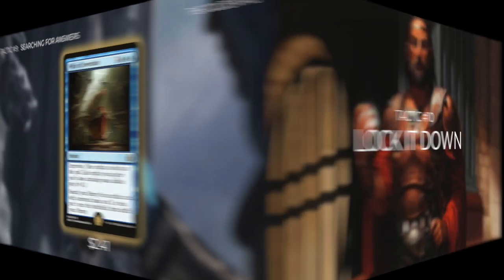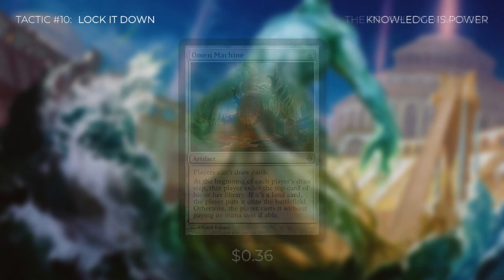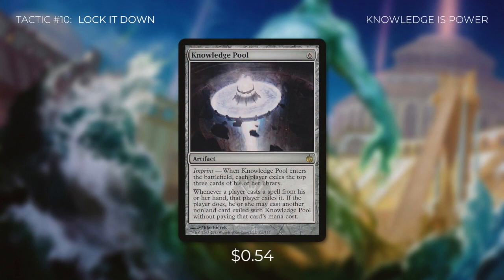So what are those cards Whir of Invention is going to find? Let's go through them in tactic number ten: Lock It Down. First up, there's Omen Machine, which says players can't draw cards. At the beginning of each player's draw step, that player exiles the top card of their library — if it's a land it enters the battlefield, otherwise that player casts it without paying its mana cost. With Lavinia in play, any spell our opponents try to cast for free is countered, so the only thing they can do is cast spells from their hand if they're able to. If they can't deal with Lavinia or Omen Machine, it's game. An even harder lock is Knowledge Pool. When it enters the battlefield, each player exiles the top three cards of their library, and whenever a player casts a spell from their hand, that player exiles it and may cast another non-land card exiled with Knowledge Pool without paying its mana cost. With our commander in play, opponents basically can't cast any spells and we still can.